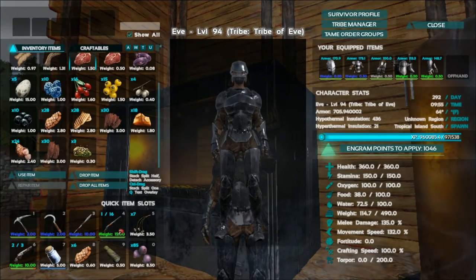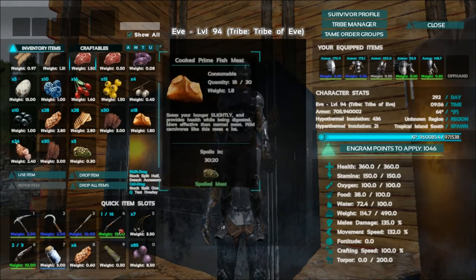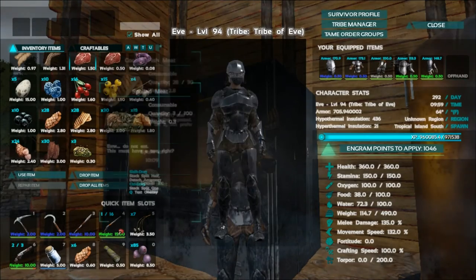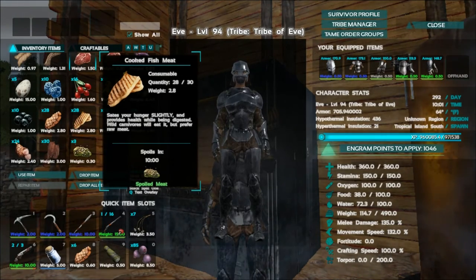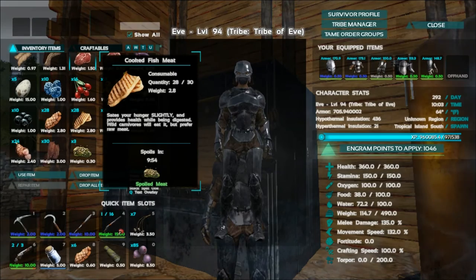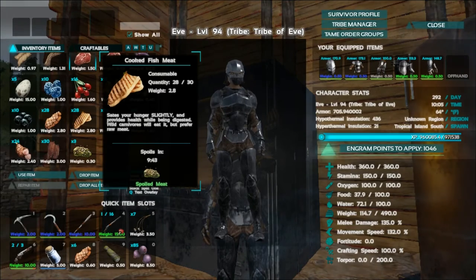The other thing you can harvest meat from is fish. You can get regular cooked fish meat and cooked prime fish meat. As far as I can tell there's no jerky associated with these, so you're just stuck with the cooked meat. Fish has a lot less value as far as food goes but lasts a little bit longer before it spoils. Cooked fish meat gives you plus 10 food — half the amount of regular cooked meat's 20 food — but you get the same eight health benefit.